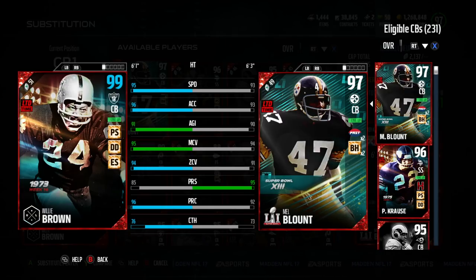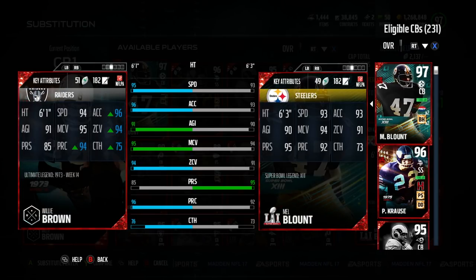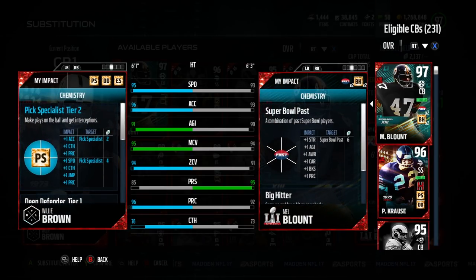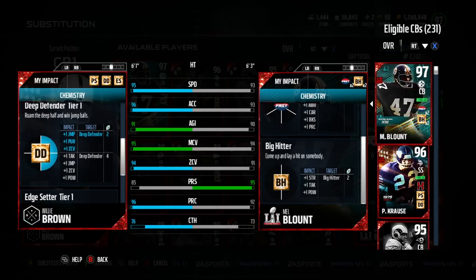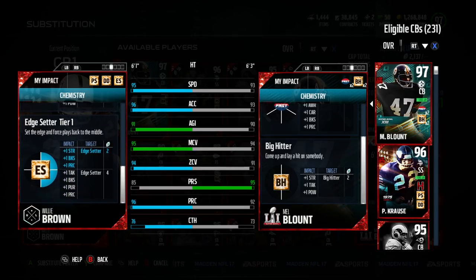This one's going for about 300k more, just about 275. 95 speed — make sure you get that pick specialist chem up to get that extra speed. Speed is so important in this game. 96 acceleration, 91 agility, 95 man, 94 zone. Press at 85. 96 play rec, 76 catch.